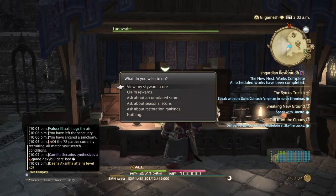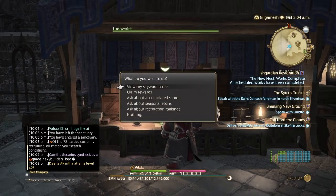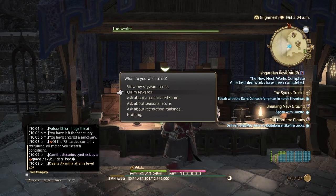Click on them again and you can see your score for each job, the rewards you get from the achievements, and then this will explain what you need to know.